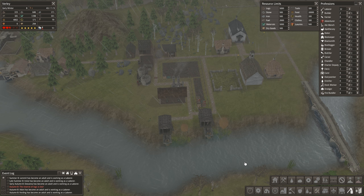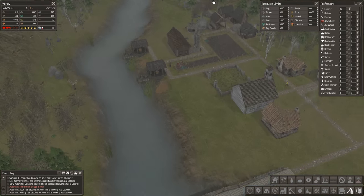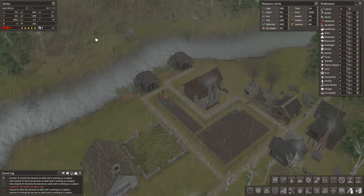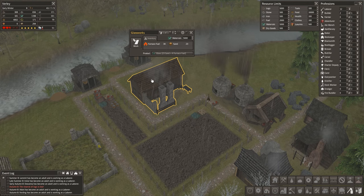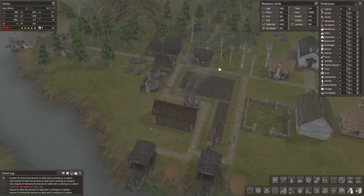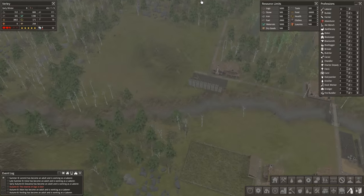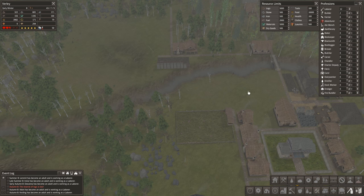Welcome back everybody to another episode of Banished 1.6 beta with me Vapor. I've let the game run a little bit, paused it now — we've got our glassworks and our brickworks built, and I've also just in preparation cleared and flattened this area ready for the pig farm.